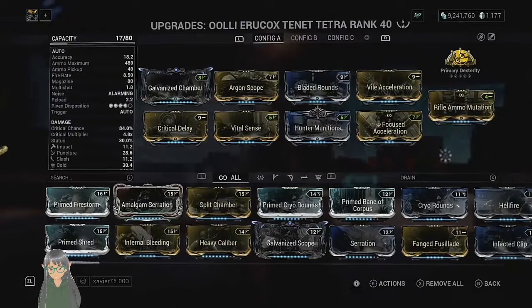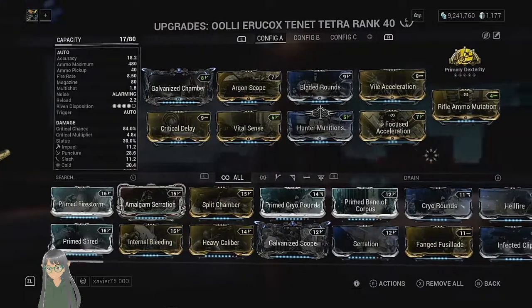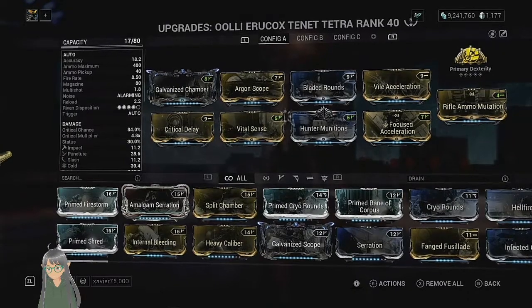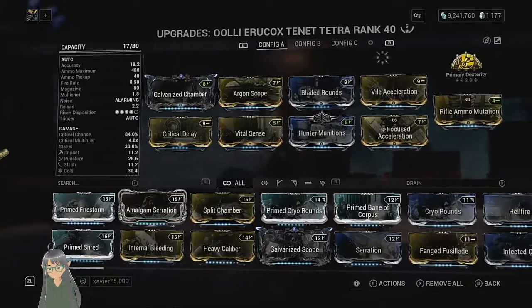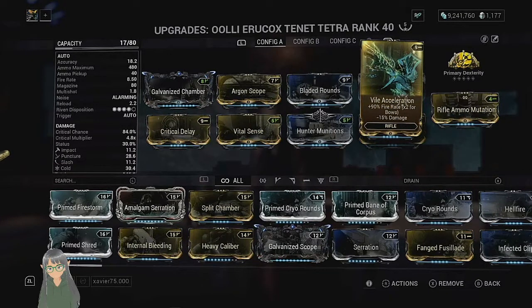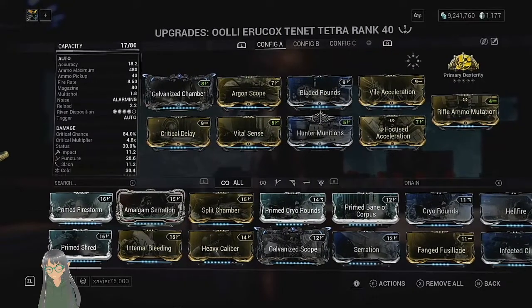Don't mind the cold progenitor — it should be toxin. I haven't really invested in this weapon significantly because I just wasn't using it for the longest time, but I've definitely come to appreciate it. This is a nice hybrid build — I've picked things, aside from Vyral Acceleration, that buff both firing modes. I run Vyral Acceleration so that I have a rapid-fire mode for popping nullifier bubbles if I'm up against the Corrupted or Corpus.